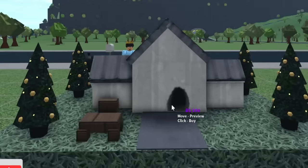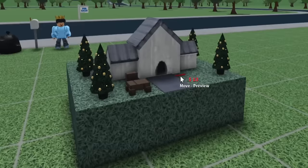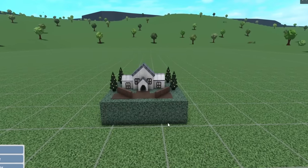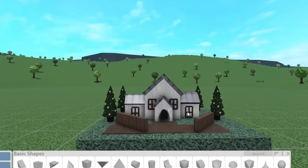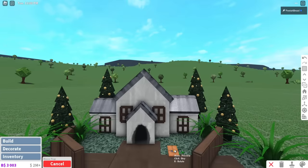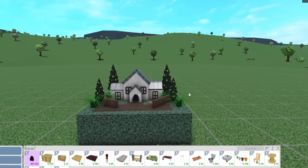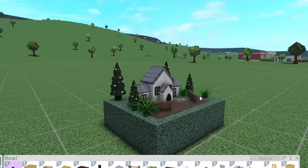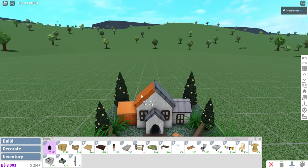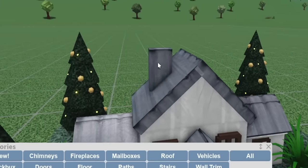I'm going to buy another mouse hole and put it in the back so he has a back door. Lovely, isn't it? I love how I can just copy the entire thing. I'm going to put a little fence out here — we'll call it a mansion, okay? It doesn't look like a mansion because it's so tiny, but at this scale it's technically a mansion.